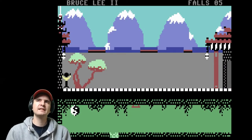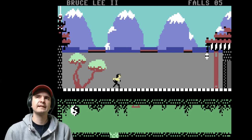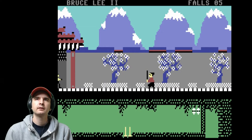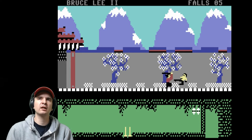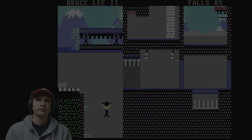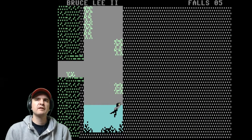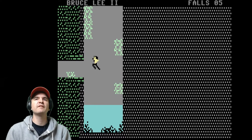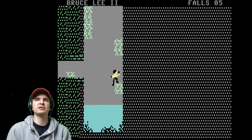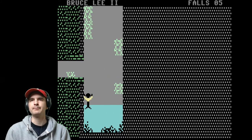Bruce Lee 2 on the C64. It's a great game. You start off with 5 lives. But in this game they don't call them lives, they call them fools. But you can get a lot more extra life along the way. Now this game is very very similar to the first one but does have a few changes. One thing you'll notice is the falling - it is a lot faster. Which was definitely an issue in the first game. And this game does have quite a few pixel perfect jumps.